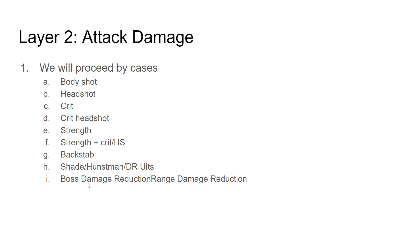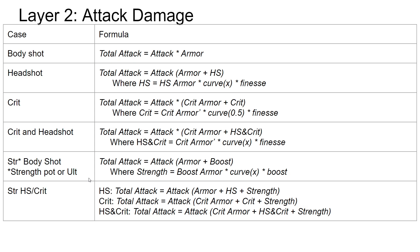Got a couple things left to cover today: Strength, backstabs, a couple ults, and boss damage reduction. What we've learned so far is that there's a base damage — that's this component here — and there are other components that are then additive with it. We've covered how headshot, crit, and headshot crit work.